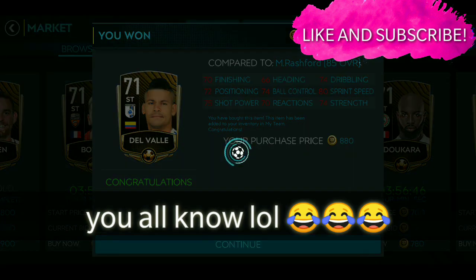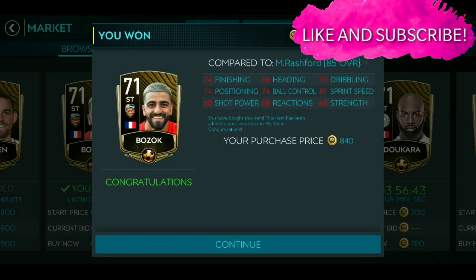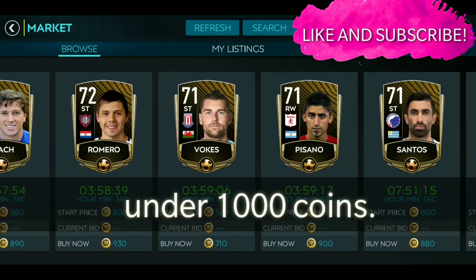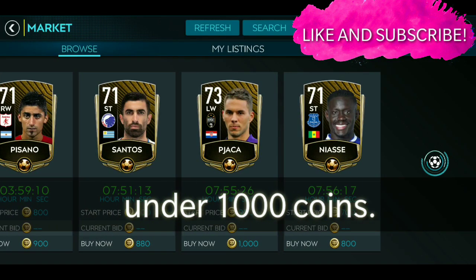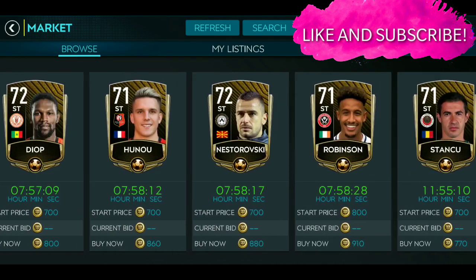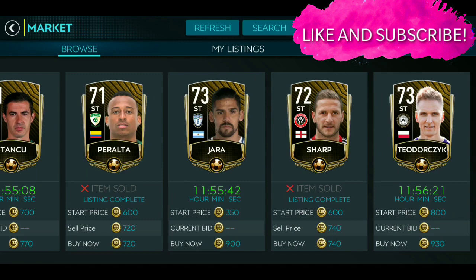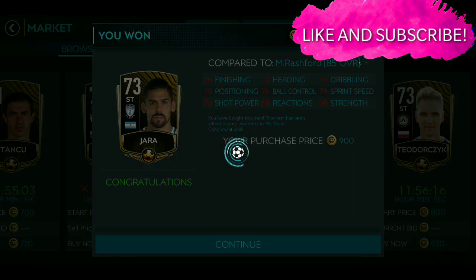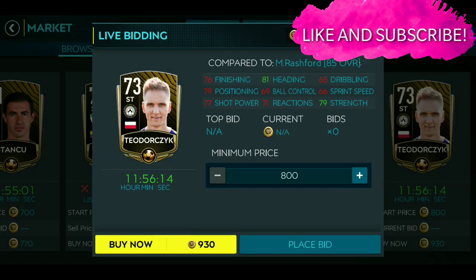What I am doing is buying cheap XP players under 1000 coins. Nowadays there are a lot of cold players available under 1000 points, so you can buy everything. See, I am buying everything right now.